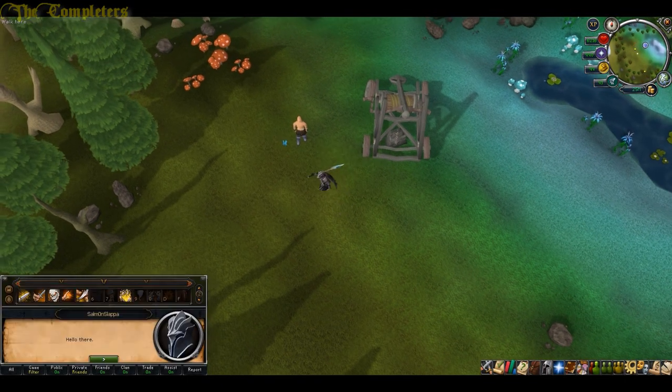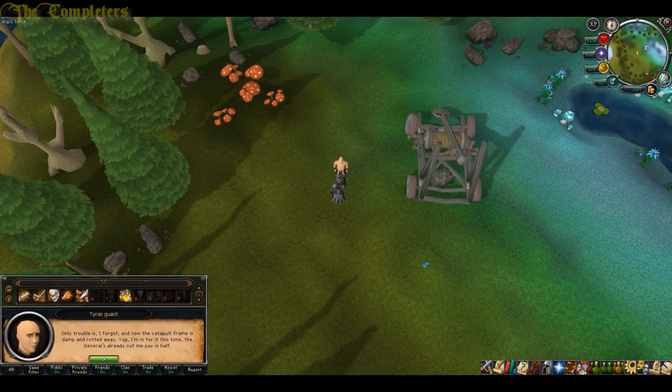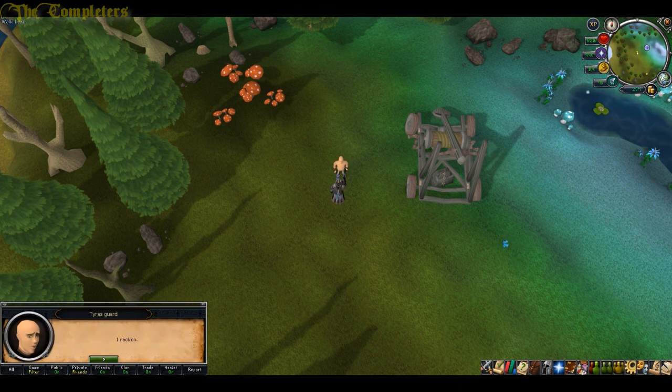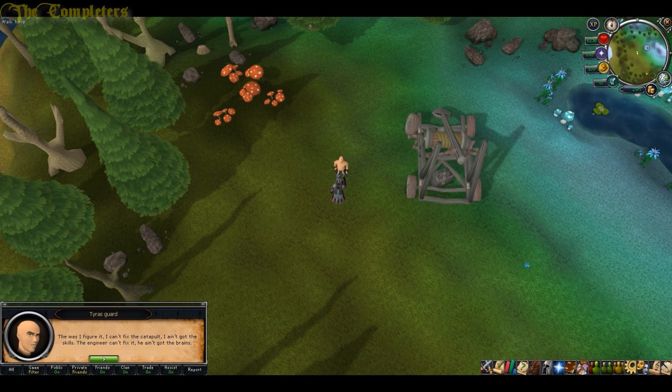You can start the quest by talking to this Tyras guard right next to the catapult. Go ahead and speak to him and offer your help. Go ahead and agree to help him once again. This time choose what you suggest, and then say 'Alright, I'll go and speak to him.'